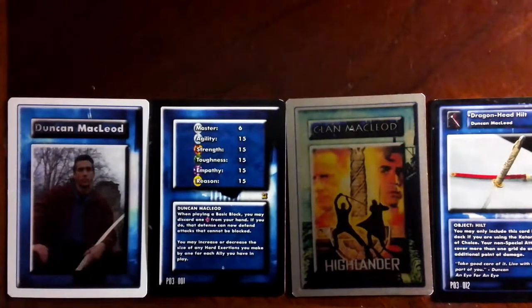Duncan comes with his own allotment of allies, so he has no shortage — everything from Darius, Connor McLeod, Richie Ryan, Tessa, Hugh Fitzcarron, Charlie, Anne Lindsay, Mythos, Kate, just to name a few. Each of them has their own little abilities that also help him as he's going about in the game.